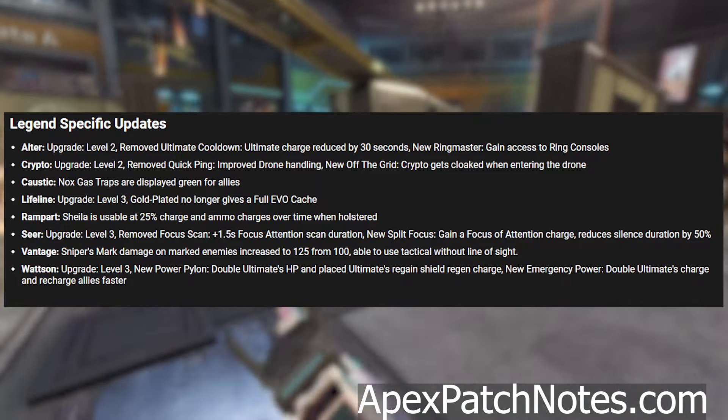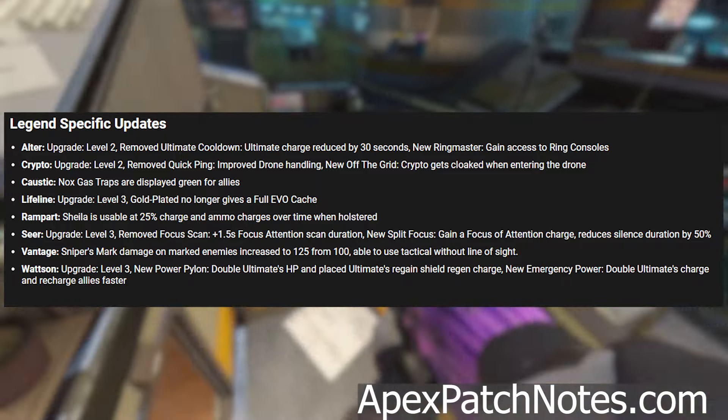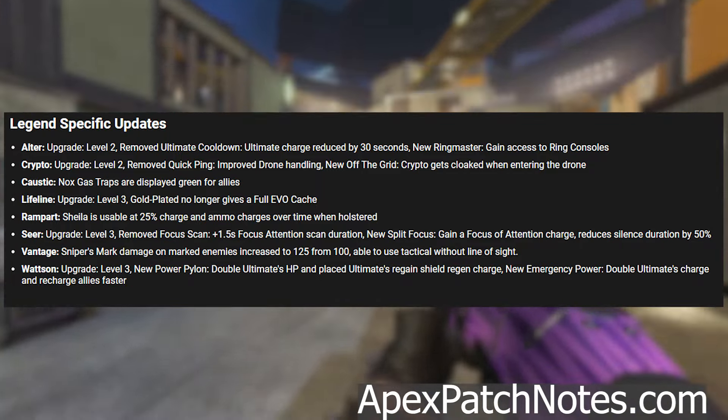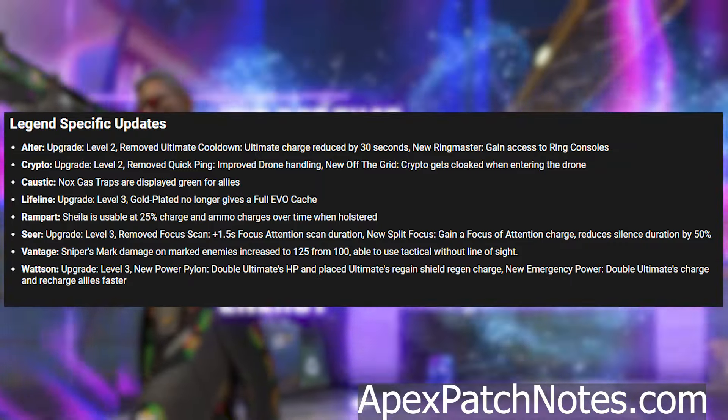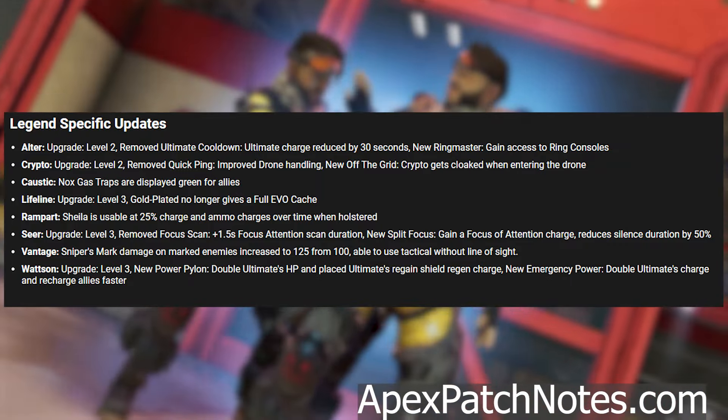Vantage: Sniper's Mark damage on marked enemies increased to 125 from 100, and able to use tactical without line of sight. Watson: upgrade level 3 new power pylon — double ultimates HP and placed ultimates regain shield regen charge; new emergency power — double ultimates charge and recharge allies faster.